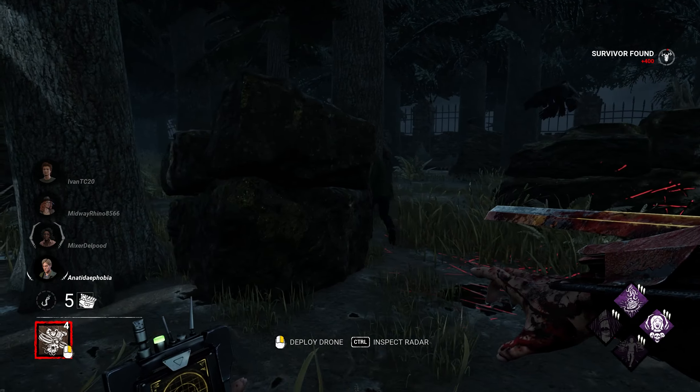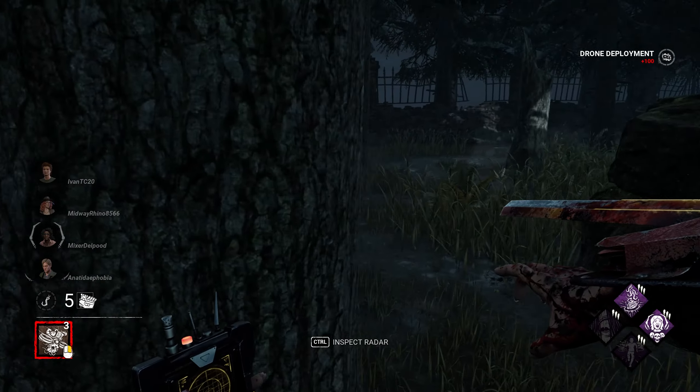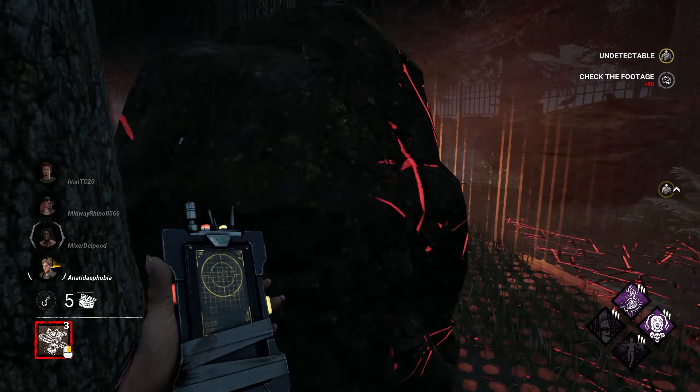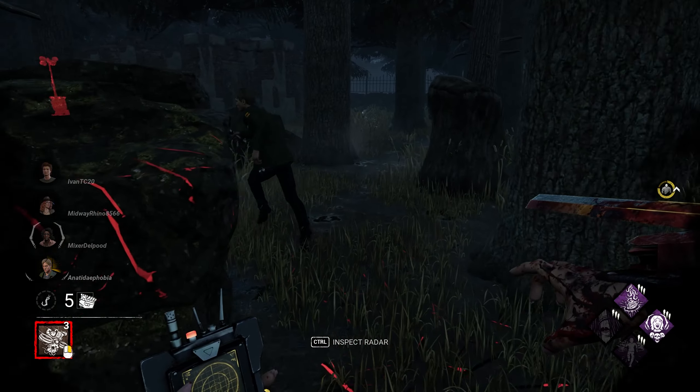Let's see what perks they brought — medkit galore, but not much outside of that. Built to Last — that's evil. Three hooks though, that's what I like to see. Lithe is such a good perk that I think everyone should use, and not use Dead Hard.